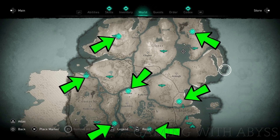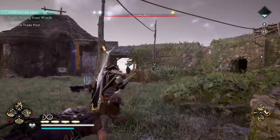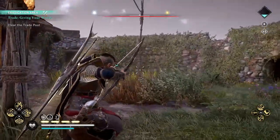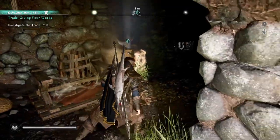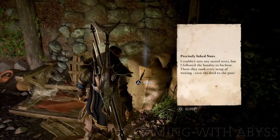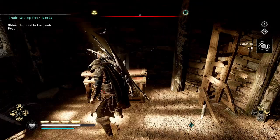The way this works: you need to go to the trade post, defeat all the enemies, and then locate the node close to or inside the trade post area. Once you pick up the node, the location to the deed will show up on the map. Go and pick up the deed, and then go back to the trade post to unlock it.